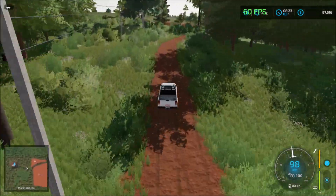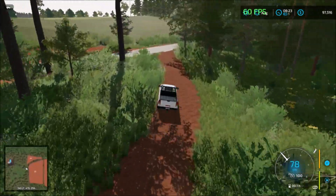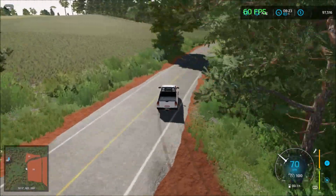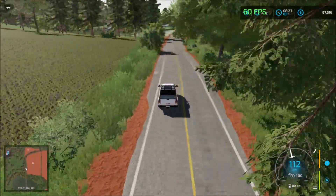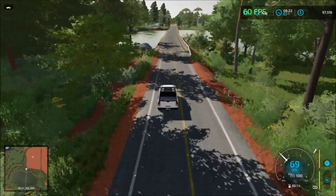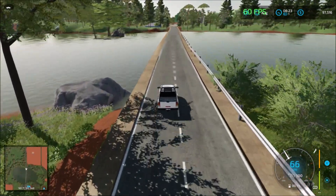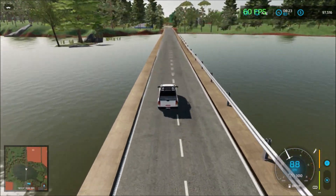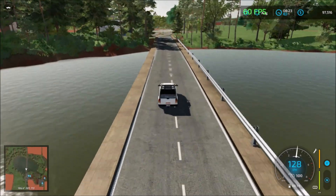Now we're heading down to the center of the map to see all the sell points down there. At the bridge you have to be careful — you can't drive too fast, there's a speed bump that will throw you off into the lake. That actually happened to me — I got thrown into the water.